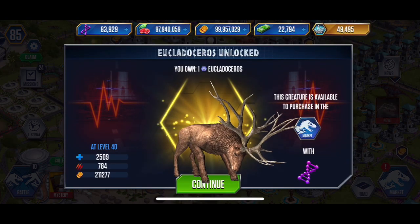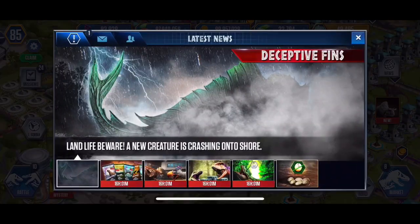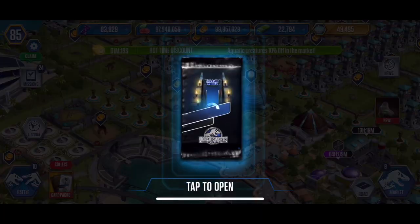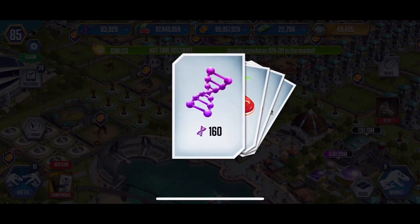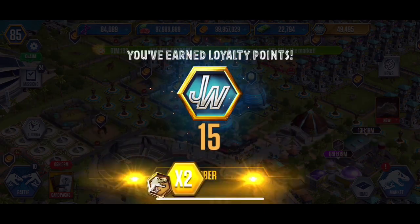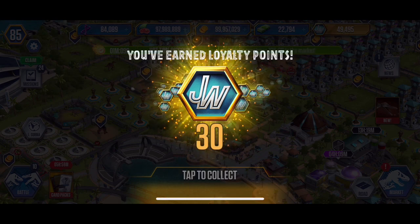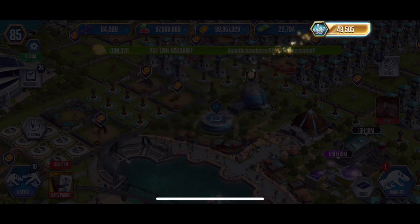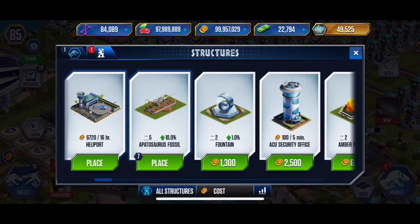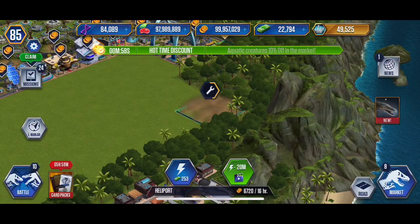Now let's get this guy. It's a lone creature in my market. There was a discount this morning that I took advantage of. Let's get this pack. Let's drop that heliport so it doesn't screw up any of our trade harbor stuff.